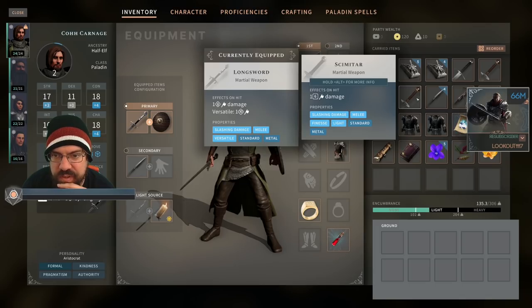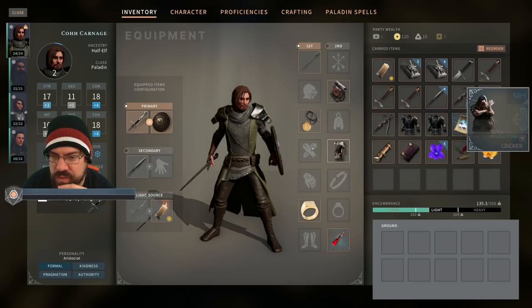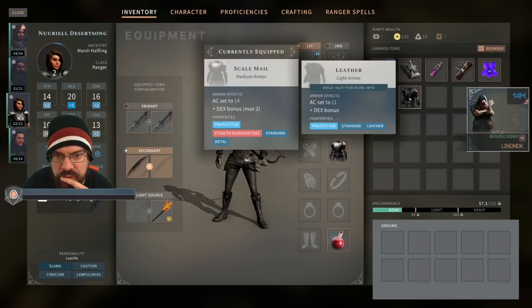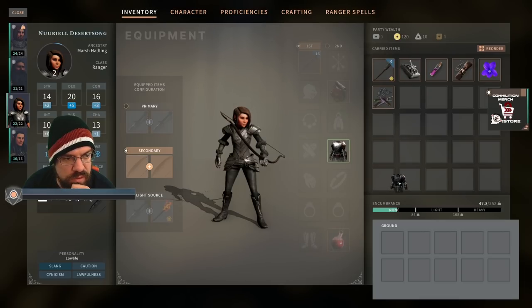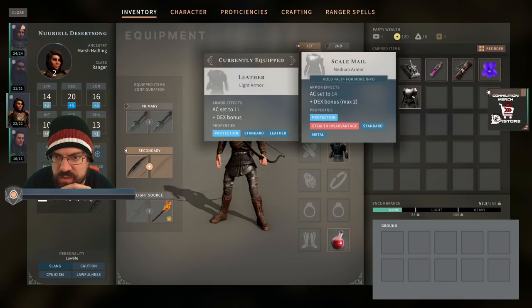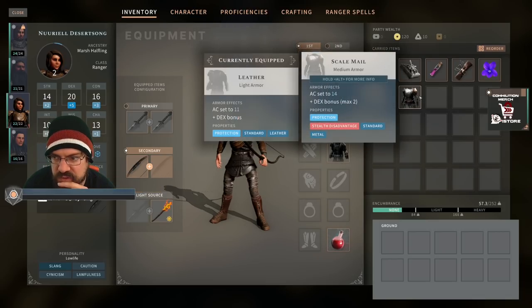A scimitar, a scimitar, a great sword. She's wearing scale mail. Where's her AC? AC 16. I totally want to be using this — because of her dex bonus it's the same AC without the stealth disadvantage.